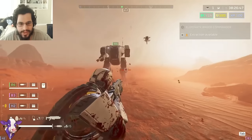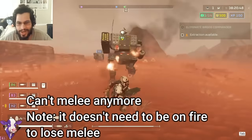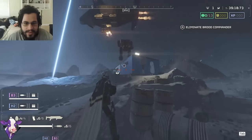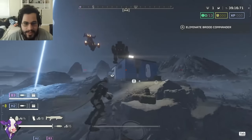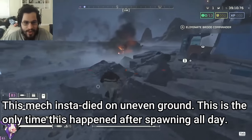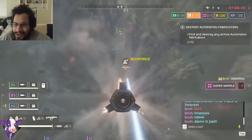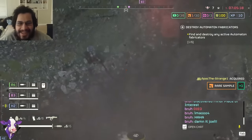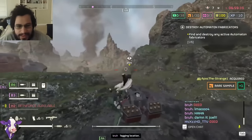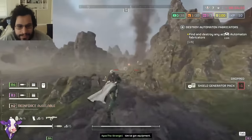The second reason you won't be able to melee is actually the more interesting one — mechs lose the ability to melee if the leg of the mech takes enough damage. So how come sometimes when you first spawn in a mech it can't melee at all? We ended up learning that mechs actually sometimes take fall damage when the pelican drops them in. This is completely random and uncontrollable, and the melee is useful for destroying buildings and killing weaker enemies like hunters to conserve ammo.